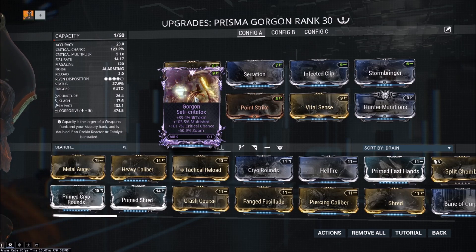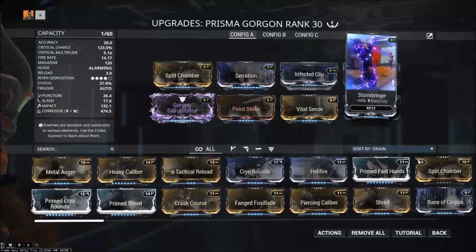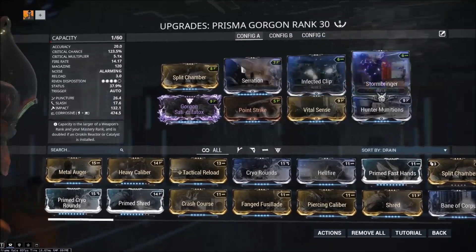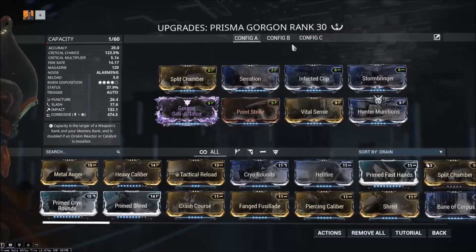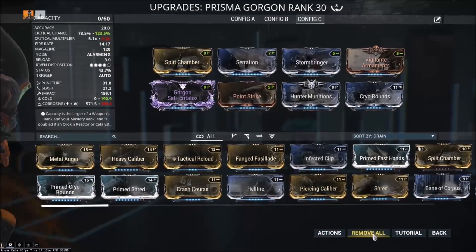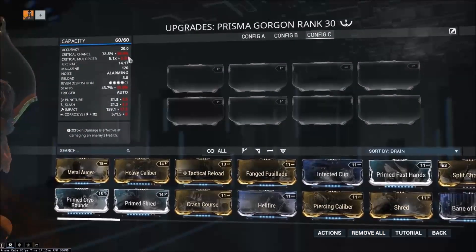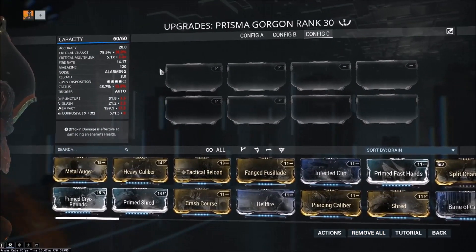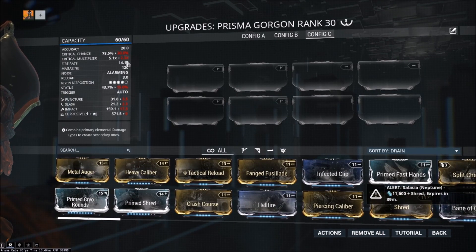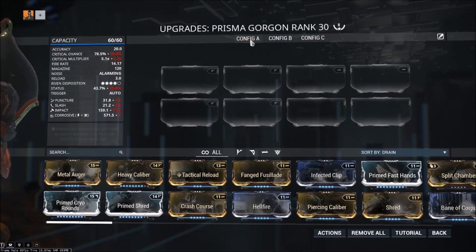Now it's even better. I went Split Chamber, Serration, and then just standard Infected Clip and Stormbringer for that Corrosive. I went with more base damage over Status Chance. Status Chance isn't terrible at base on this gun, but it's not great — it is 15% with a 30% crit chance and 2.3 base multiplier. The crit chance multiplier is actually pretty solid considering it's a machine gun.